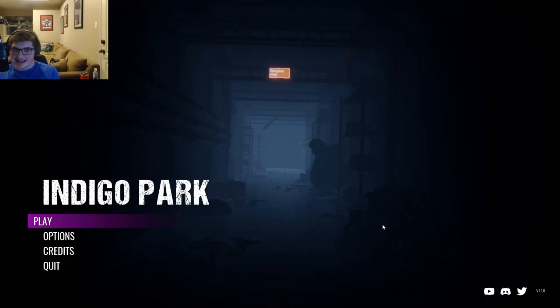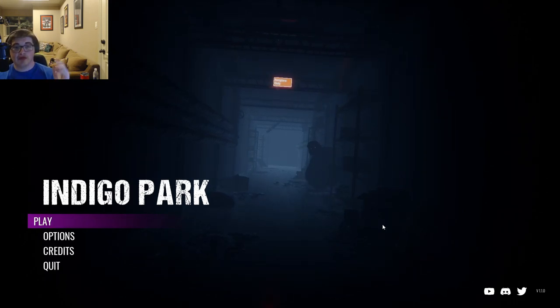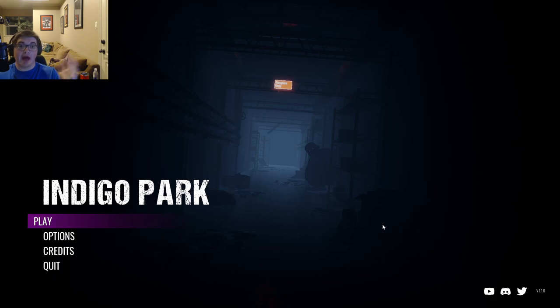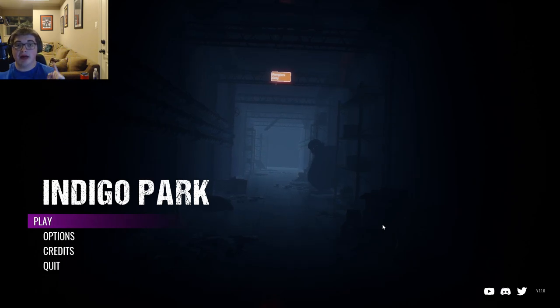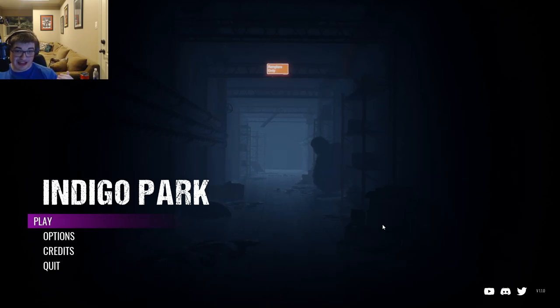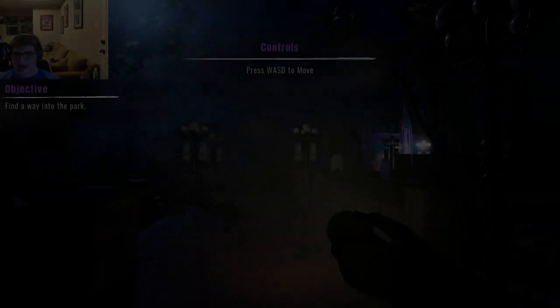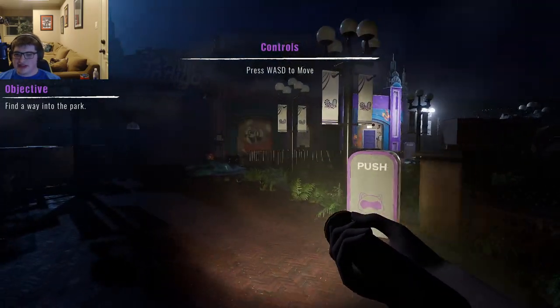Hello everyone, this is One Stupid Gamer, and welcome back to Indigo Park. I said last time I was done with this game until chapter 2 released, but recently Unique Geese, the creator of the game, has released new content in a huge update — not just bug fixes, but a big overhaul to the main game itself. Today I'm going to look over those changes. This will not be a full playthrough of chapter one again since I already did that on my channel.